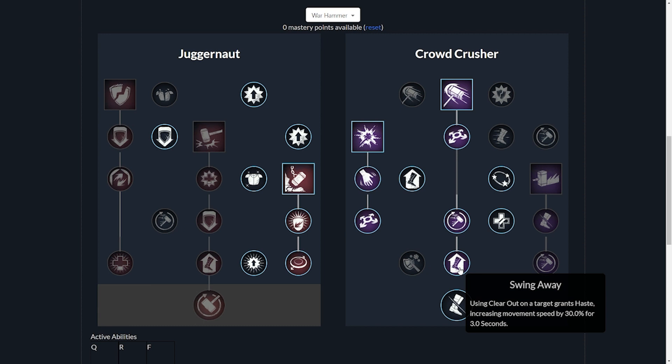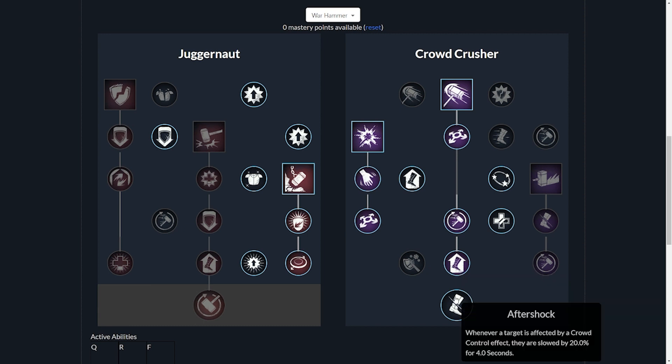Before we get to the other passives and the last active ability, I want to talk about the ultimate ability on the Crowd Crusher tree, which is Aftershock — whenever a target is affected by a crowd control effect, they're slowed by 20% for four seconds. I can't wait to get all the way down this tree because this just makes you a beast. If you're doing the hunting, they're slowed, you have haste, you have all the CC, and then you pair that with the healing from the life staff with all the fortifies and buffed healing. You can see how this build is absolutely unstoppable.